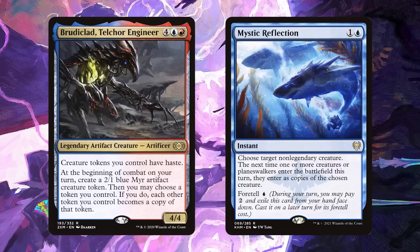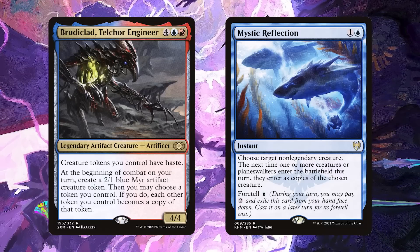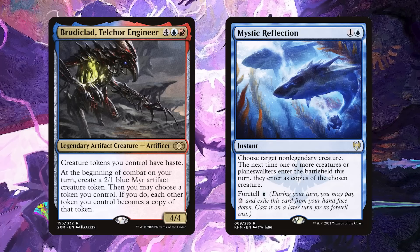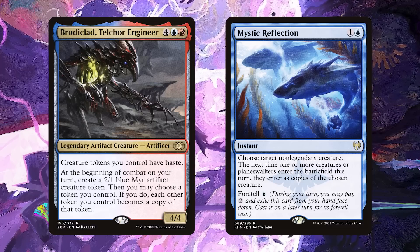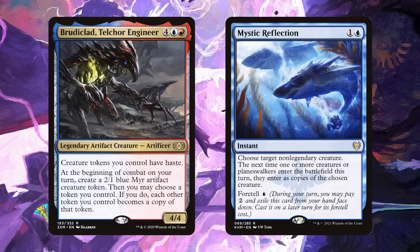Sometimes goblins can be a little bit weak, so Brutalclad, Telcor Engineer can upgrade them into bigger tokens, and Mystic Reflection can turn them into bigger relevant creatures. Just imagine Mystic Reflecting a bunch of goblins into Devilish Valets — that's a play I want to see.